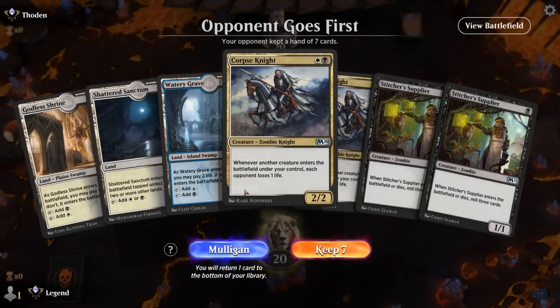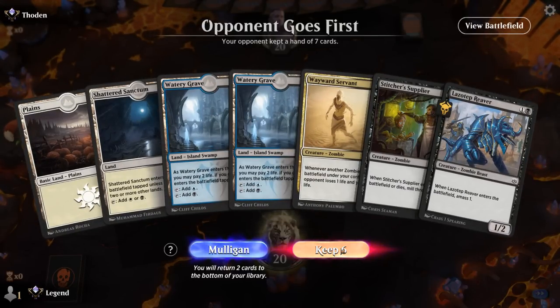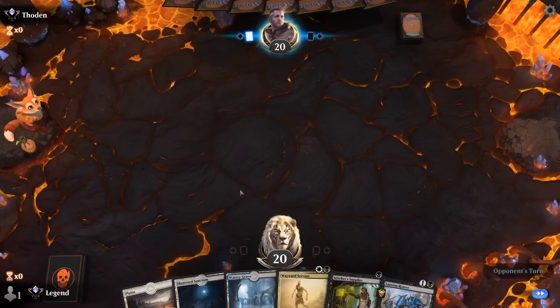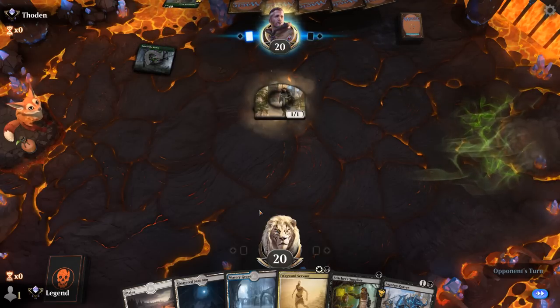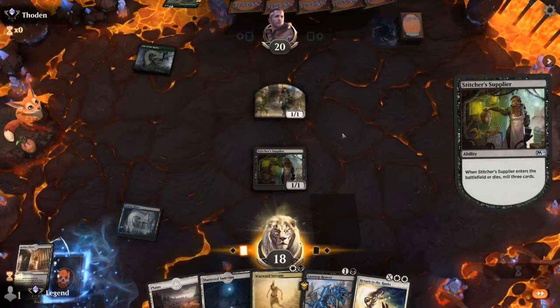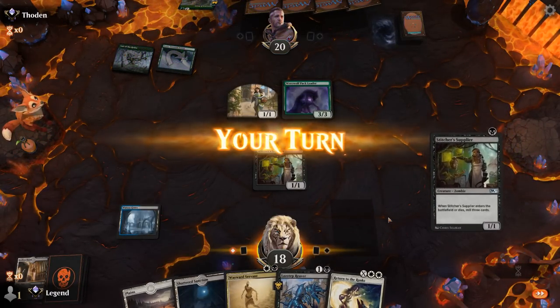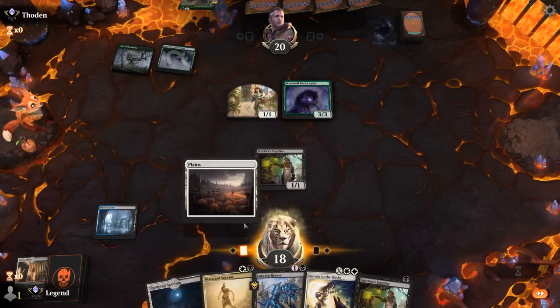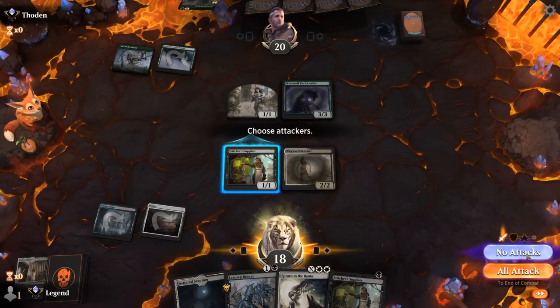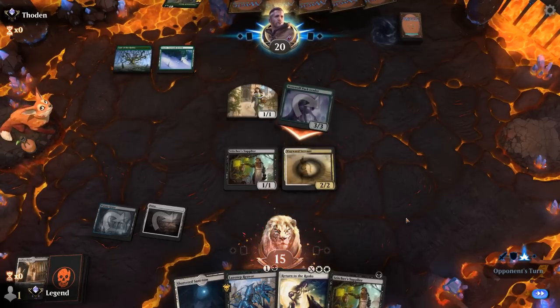Game 4: We're on the draw. Our hand doesn't have a Cryptbreaker or Return to the Ranks, so we're hoping to draw one. We can fill the graveyard with double Supplier. We keep — not amazing, but it might get the job done. Opponent is on a Green Stompy deck. We find Return to the Ranks, which got a lot more exciting now. Against Stompy, Supplier is often going to be able to chump block and put more stuff in the graveyard. We need to dodge the big tramplers.